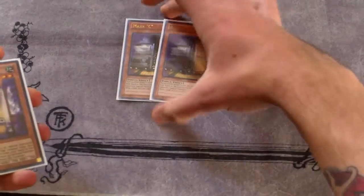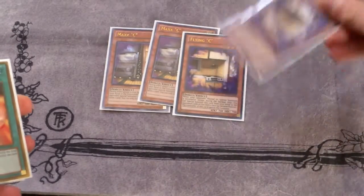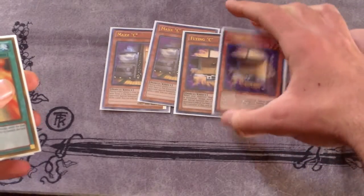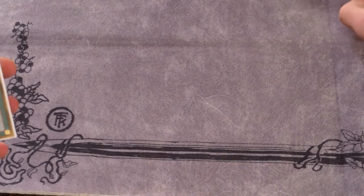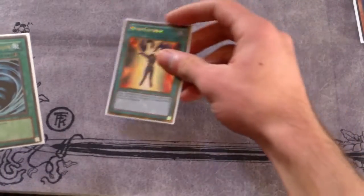The side deck is very important this format. Double Maxx C and double Flying C for Burning Abyss — if you special summon Flying C to their side of the field while they have Burning Abyss monsters, the Burning Abyss monsters get destroyed. Really good. One Mind Control — I'm now side-decking Mind Control. The third MST of course.